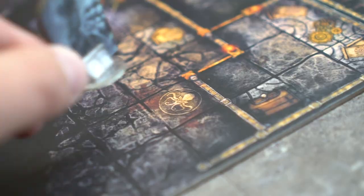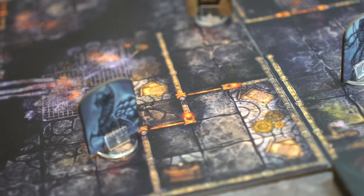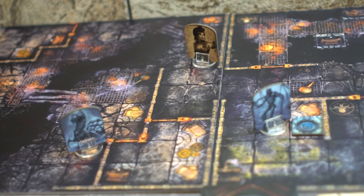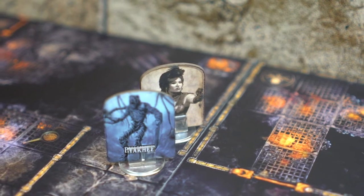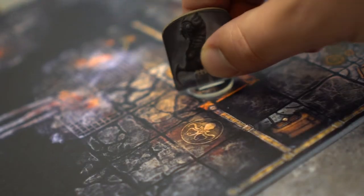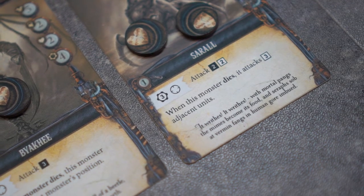Saral spawns on the second map tile. Phillip rolls and does not spawn a monster. It is now the monster's turn for action. Byaki will use 3 stamina to move towards Kim onto the second map tile. Saral's turn — it has 4 stamina and moves 4 spaces towards Kim. Saral's attack costs 3 stamina so it is unable to attack.